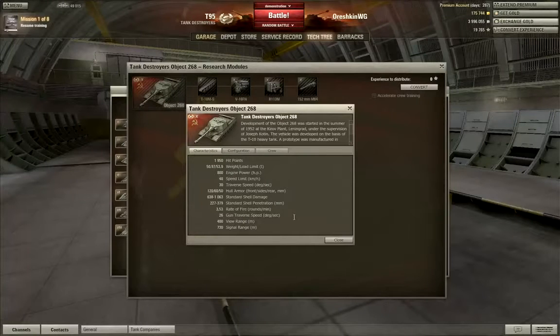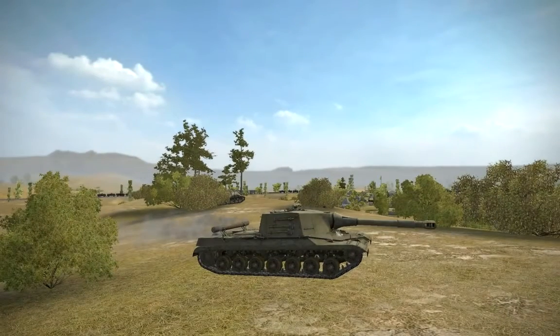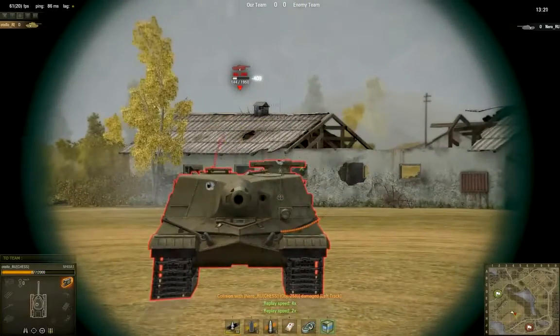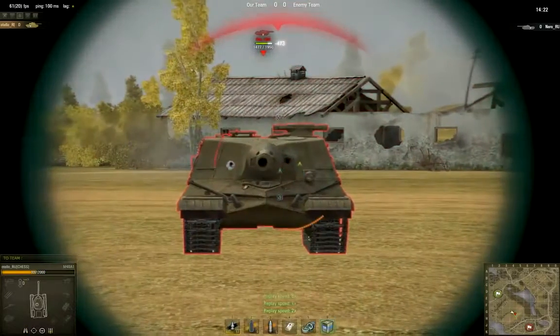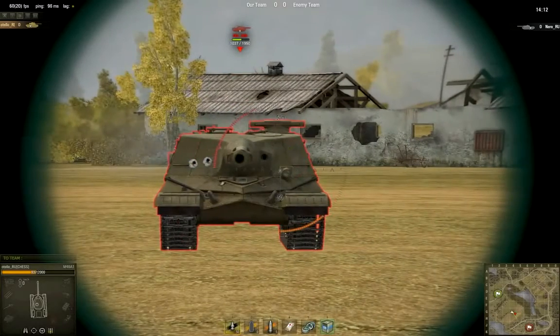Now we'll compare the armor values for the TDs. From the look of its 120mm armor, you might think that everything will be able to penetrate the Object 268. However, the armor has incredible slope, which adds a great deal of bounce to shots fired at it, but it still has its vulnerable spots. The lower glacis, the rangefinder, and the driver's plate are all weak points just like on any tank. Also, the left and right portions of the front plate are slightly less angled, so you might be able to pierce those points even though they have more armor.